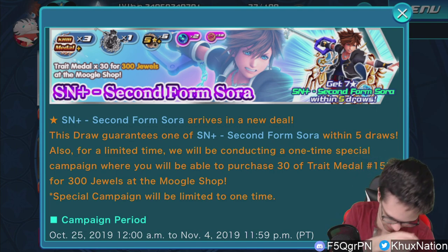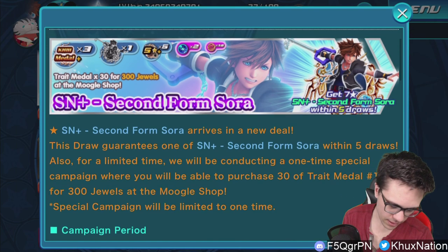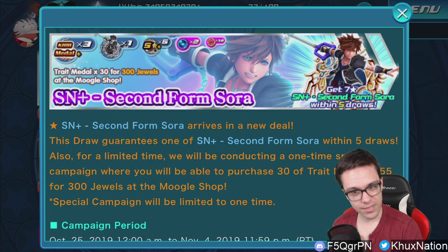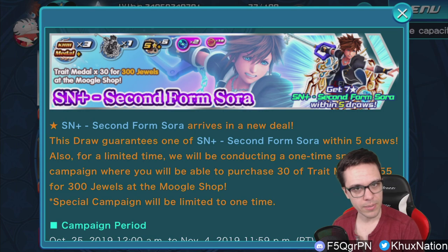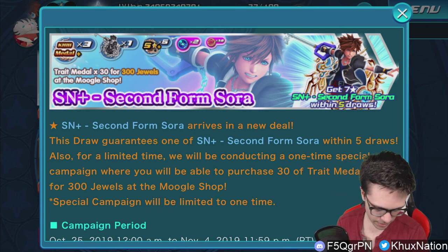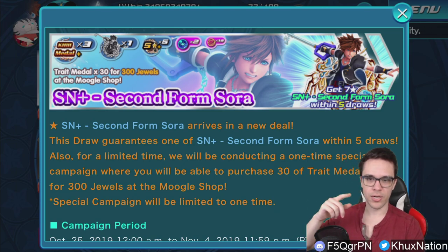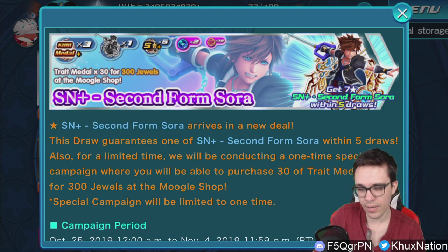In terms of whether or not you should pull, it's a hard yes. Not only is it the five mercy pull, but on top of that, if you happen to have VIP you can also get 30 trait medals for just 300 jewels, which is ridiculously cheap — I think that's the cheapest they've ever had it. They're definitely starting to make more use of the Moogle Shop, which is kind of cool to see. Unfortunately it's only available for VIP, so it kind of sucks for free-to-play players. But at the very least, you get a trait medal from just pulling on the banner once, plus 10 VIP medals which you can redeem in its respective avatar board — so you can basically get two trait medals, which is still not too bad.